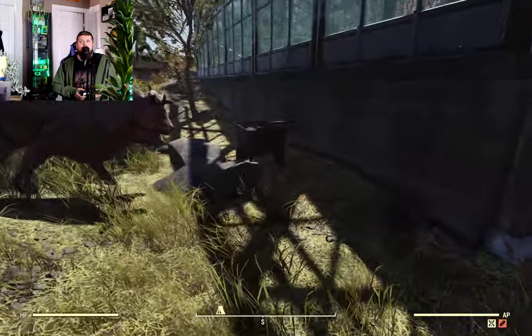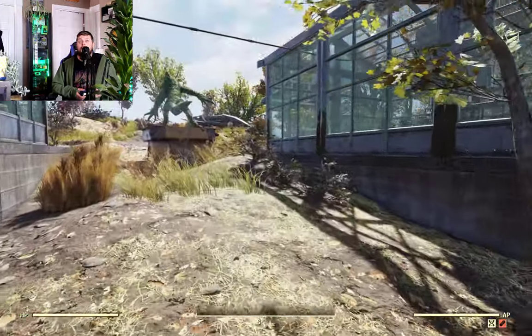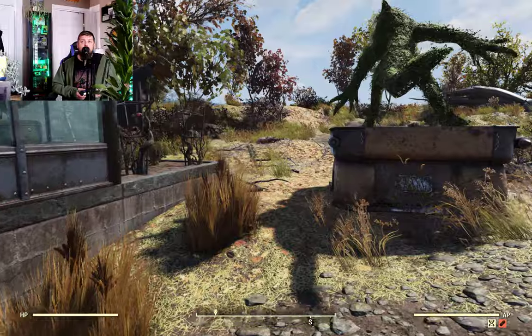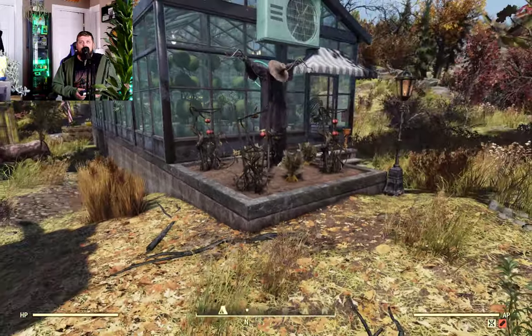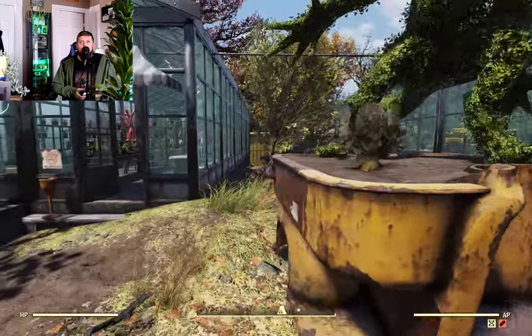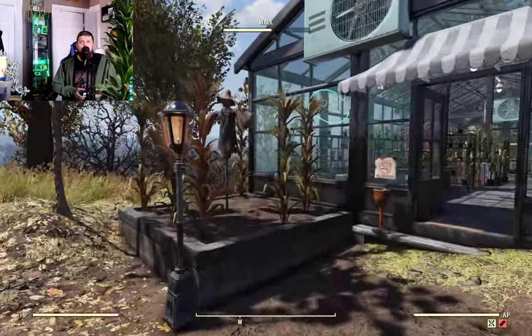Hay bales and some flowers. Of course we have the raw fertilizer that we're going to need to plant all of these plants at our camp, or fix them if they're broken. Lots of vegetables — razor grain, carrots, potatoes, blackberries, deathclaw bushes, and corn.